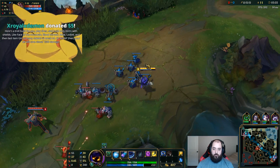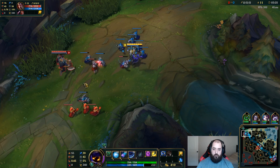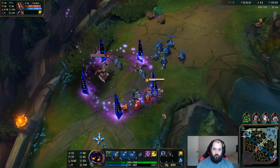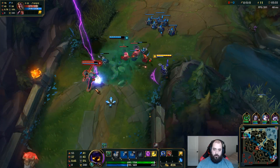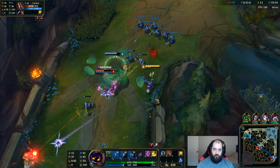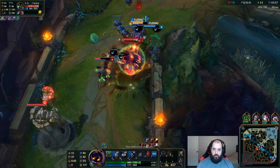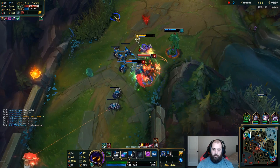Here's a troll build for you: play Shen and build only items with shields — like Face of the Mountain, Bloodthirster, Locket, and then last item GA. So many shields to break. Or full AP Shen — your ult will save about 1500 damage.